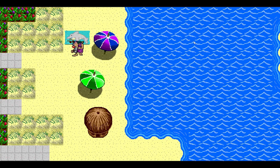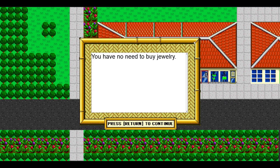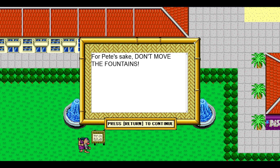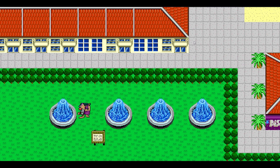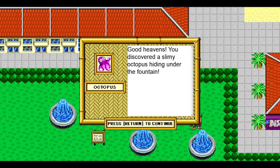I think I lost my wallet. It's just fetch quests — this game is just fetch quests. You have no need to buy jewellery. Closed. Ten dollars — I don't have any money. The hats this place sells are very silly. This really is Team Fortress 2, isn't it? Don't move the fountains — well, I'm just about to do that, I'm afraid. I don't think there's anything under them — it's just kind of like a weird recurring joke about not moving the fountains, which is kind of cute. I've eaten. Good heavens — that's my reaction exactly. You discovered a slimy octopus hiding under the fountain! I did not remember the octopus.